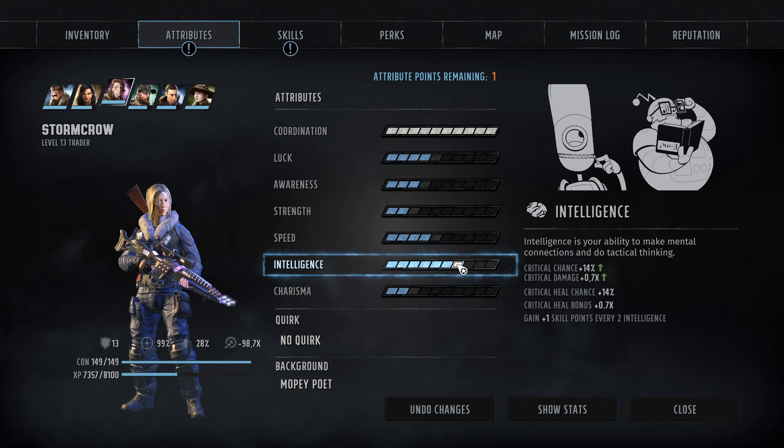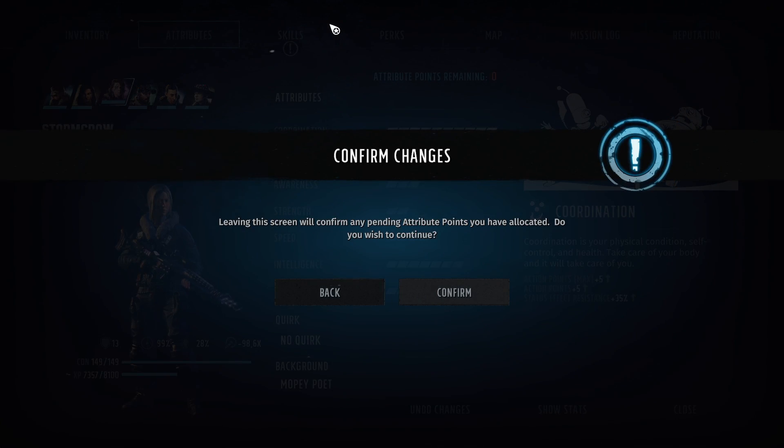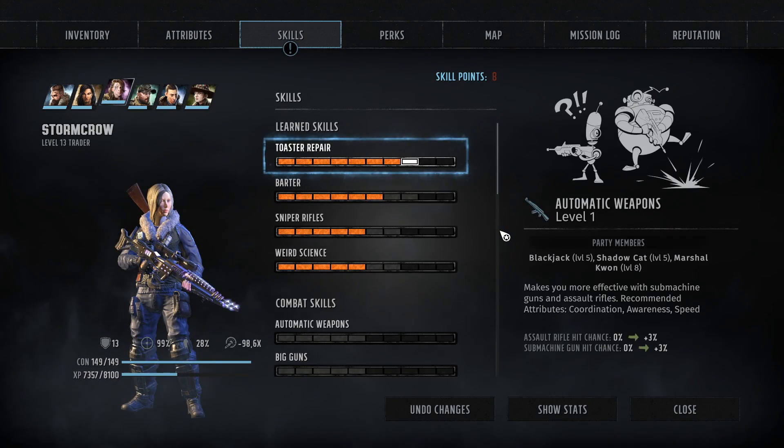We can also go for intelligence to get some more critical hit chance. That goes up quite a lot here. And the critical damage multiplier? We have to go for intelligence, because it also gives us skill points, and I want skill points. I really like them.